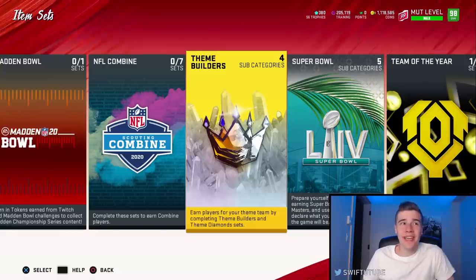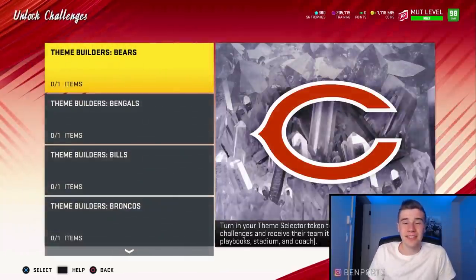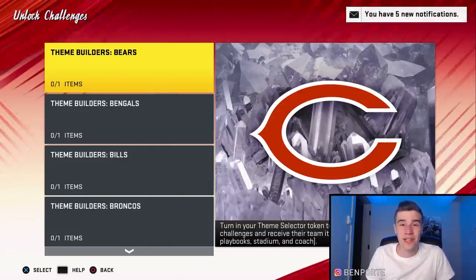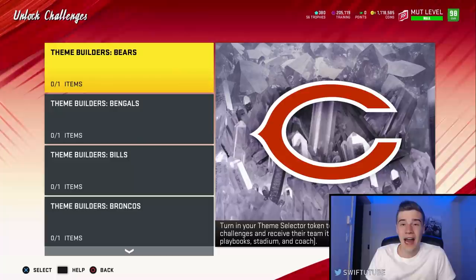For this first coin making method, we're going to be utilizing the Theme Builder Solo challenges. We're going to take a look at the Unlock Challenges section screen to see if you're going to be able to do this method. Essentially, you're going to have to do about five to ten minutes worth of solo challenges in order to make a hundred thousand coins — very, very lucrative.